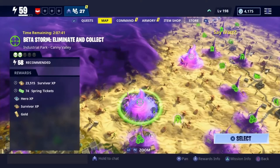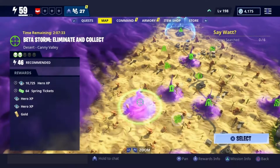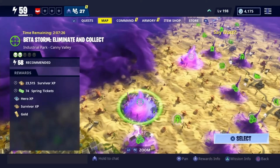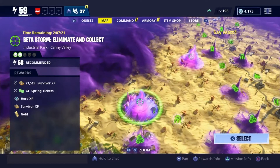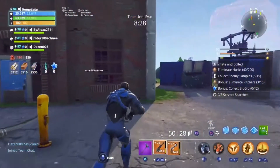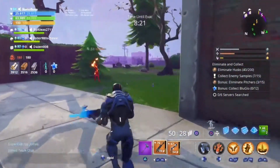I've played one of these missions before but it was too easy — it was literally power level 46. But we're gonna try the power level 58 one now. Let's get straight into this game. It says eight minutes — I'm guessing I got into the mission a bit late. Basically what you do in this mission is eliminate as many husks as you can.